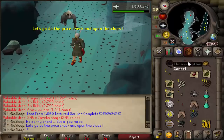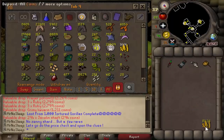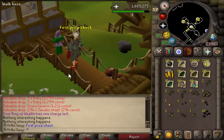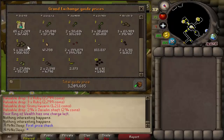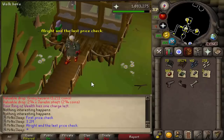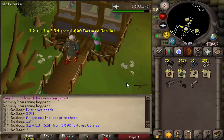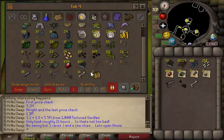Loot from 1000 tortured gorillas is complete — unfortunately no zenite shard, but we did get a few rares and two clue scrolls to open. The first price check covering seeds, coin stack, prayer sips, herbs, runes, alchables, and sharks comes to 3.2 mil. The second price check for rares, javelin heads, gems, and bars comes to about 1.3 mil. Total: 4.5 mil from 1000 tortured gorillas, taking only 11 hours.